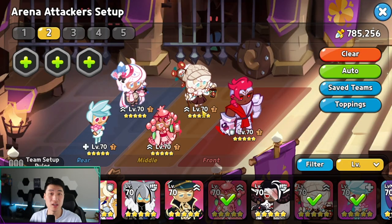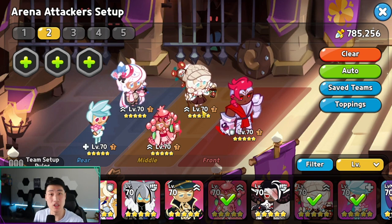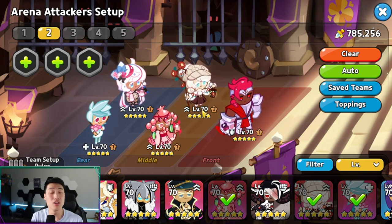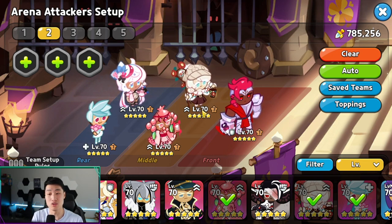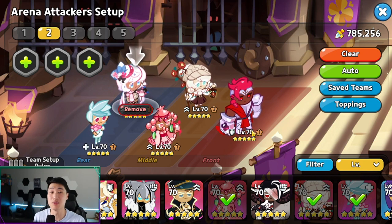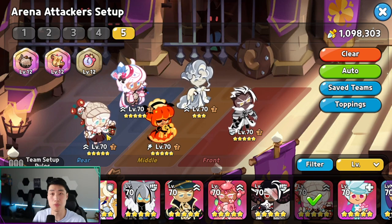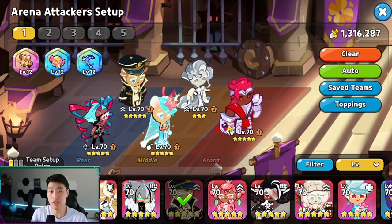Make sure to find a team that works for both attack and defense, because arena has two parts — you need to win attacks to gain trophies and win defenses to not lose trophies. Your main goal is to not lose any trophies while you're away from the game. That's why newer players should focus on a very standard team in the beginning, and then branch out to more niche comps like summoner comps later.